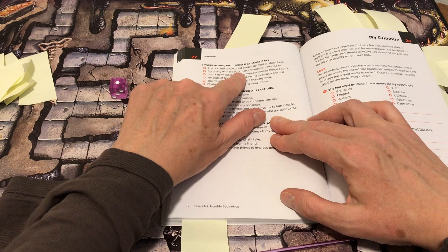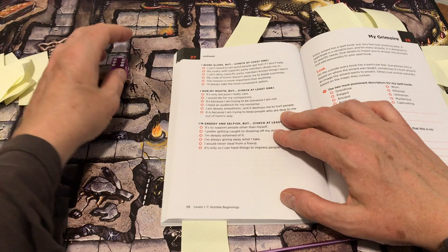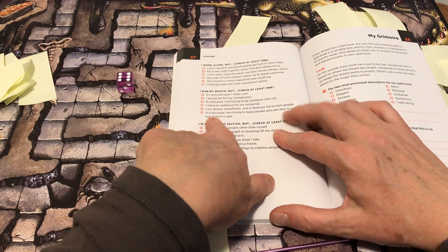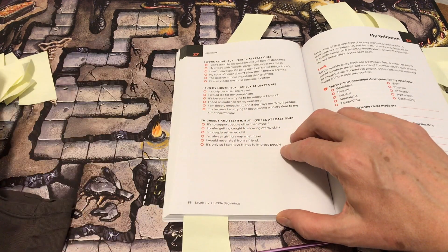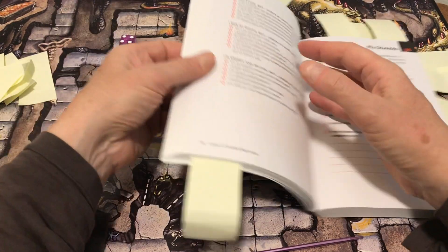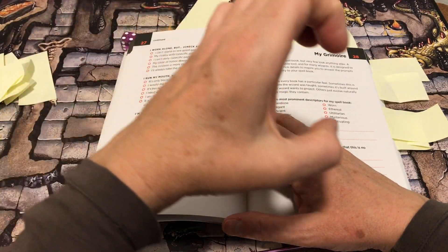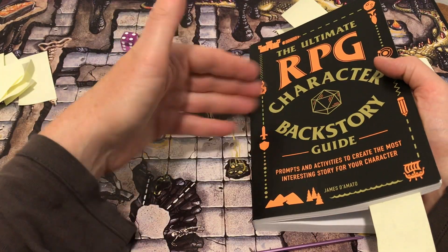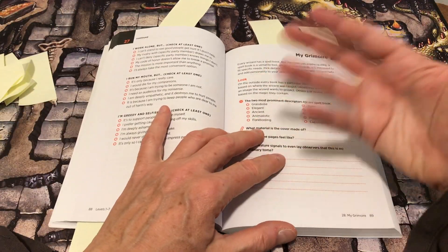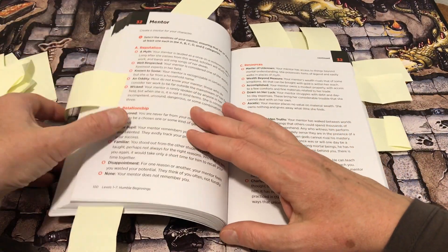'I work alone, but I can't stand to see good people get hurt if I don't help.' 'I run my mouth because I'm trying to keep people who are dear to me out of harm's way.' 'I'm greedy and selfish, but I'm always giving away what I take.' This in particular I think could be very useful when you're at a moment where you don't know what to do or you're turning to too many random tables without referencing your character's actions.